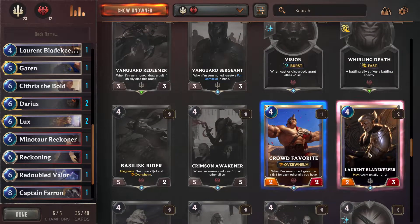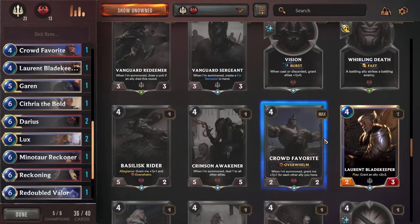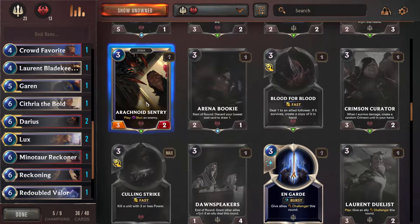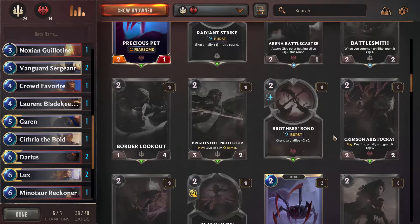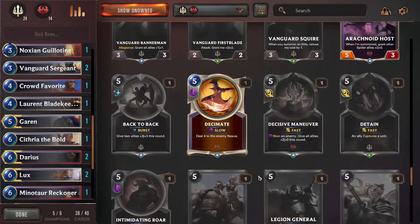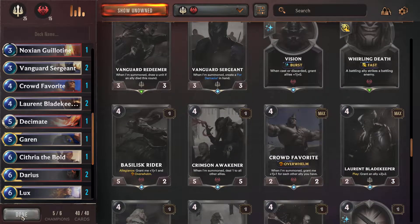Let me find some more units that are a little bit cheaper. Garen Ally 2-2 - this guy also has Overwhelm, let's get the crowd favorite. Ragnus Trifarian Light - play: stun an enemy, okay that's worth something. An ally and an enemy strike each other - when summoned, summon a Spiderling. Two cards - can't craft anymore. Is this worth it? Do 4 damage to the enemy Nexus - let's do it. One more card - get the Laurent Bladekeeper done.